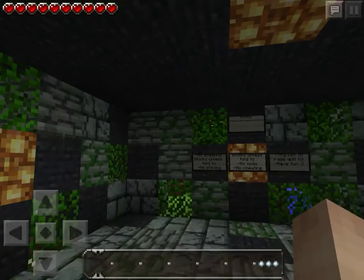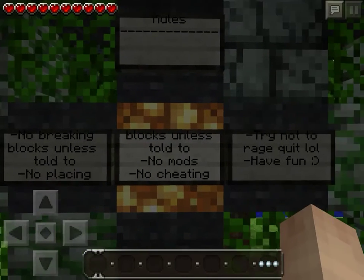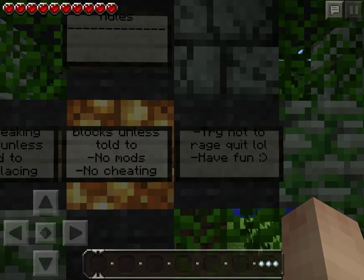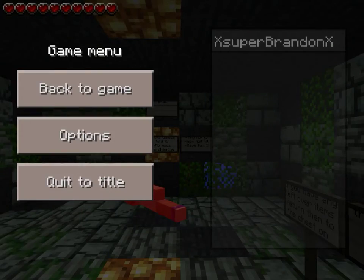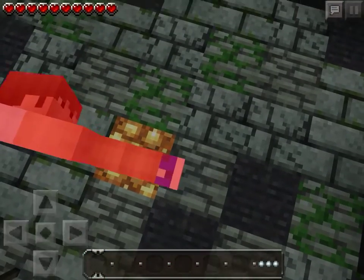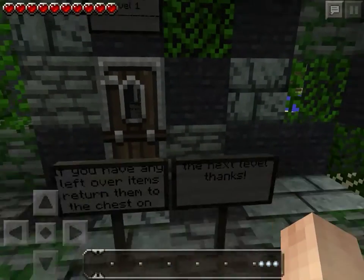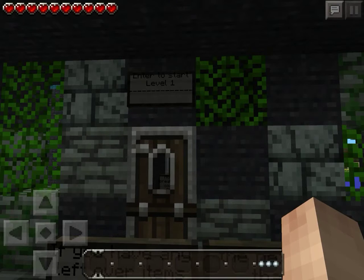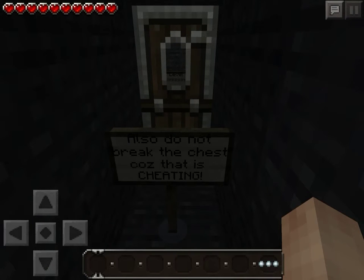Hope you all enjoy it! The rules are: no breaking blocks unless told to, no placing blocks unless told to, no mods, no cheating, try not to rage quit, and have fun. If you have any leftover items, return them to the chest on the next level. Press enter to start level one.